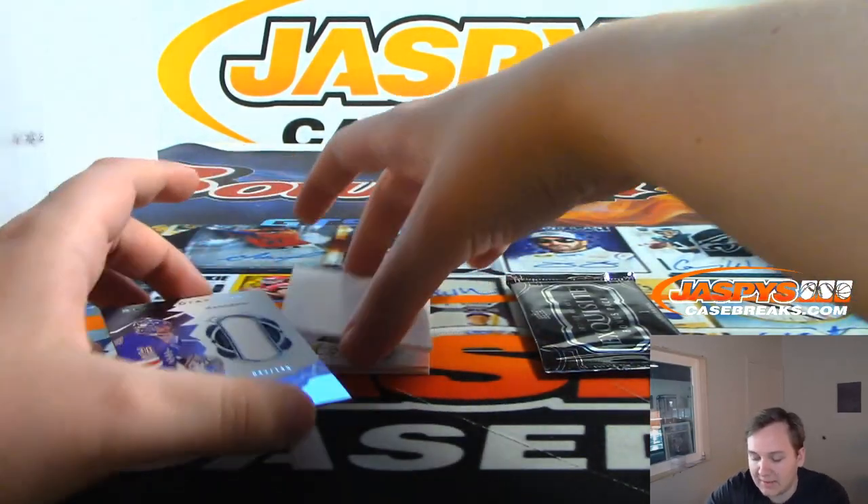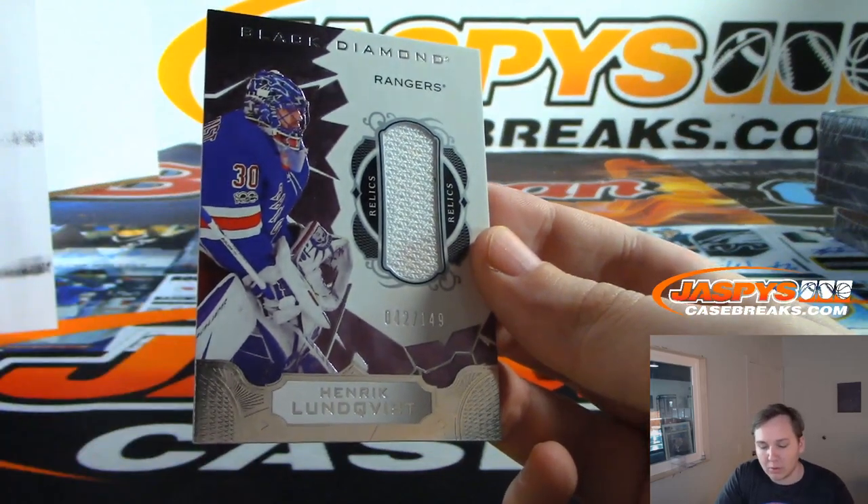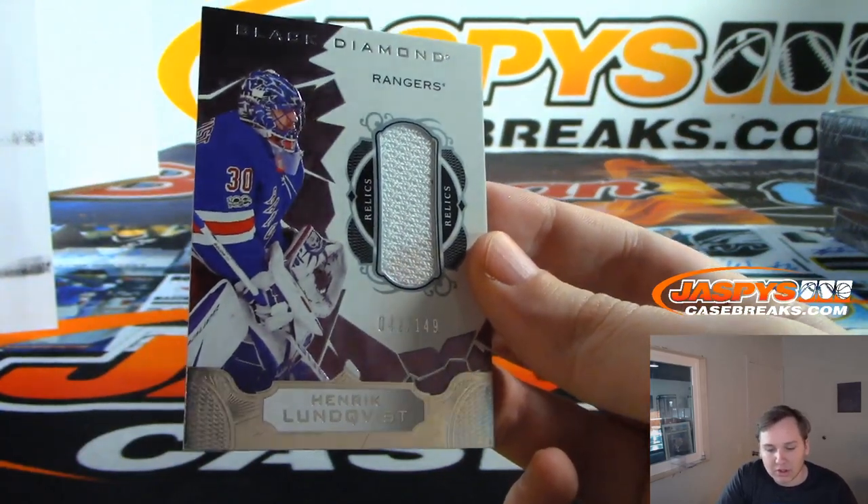Next we have a Henrik Lundqvist, 42 out of 149 for the Rangers. Relic. New York Rangers going out to Dakota.